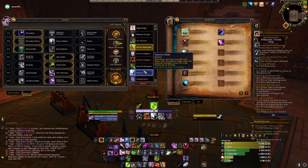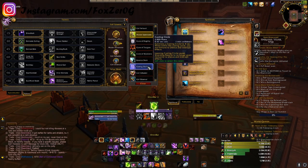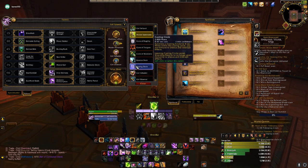Next we have Casting Circle — a 0.4-second cast with a 1-minute cooldown. It summons a Casting Circle for 8 seconds, and while within it you are immune to silences and interrupts. Learning Casting Circle causes Unending Resolve to no longer grant immunity to silences and interrupts. This can be good — you don't get the 40% damage reduction, but it's up every minute, and within those 8 seconds — the same 8 seconds you'd get from Unending Resolve which is a 3-minute cooldown — you get uninterrupted casting time.